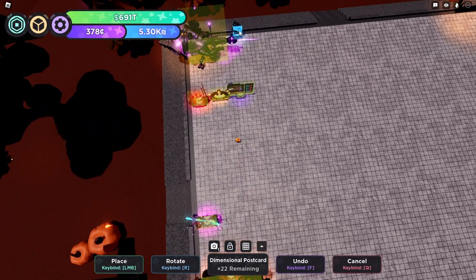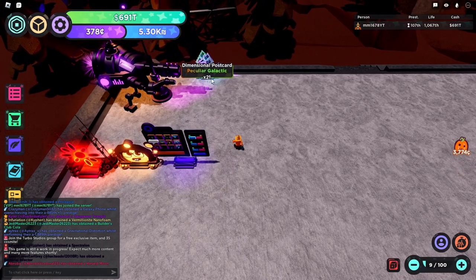Dimensional Postcard — S tier. It preserves After Image velocity. Very useful actually.